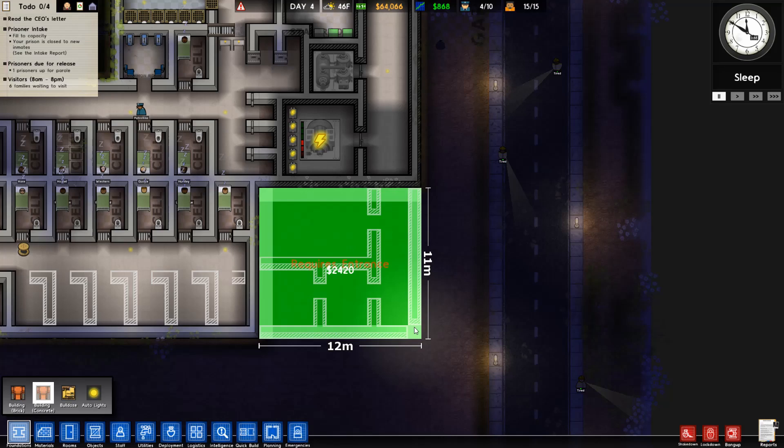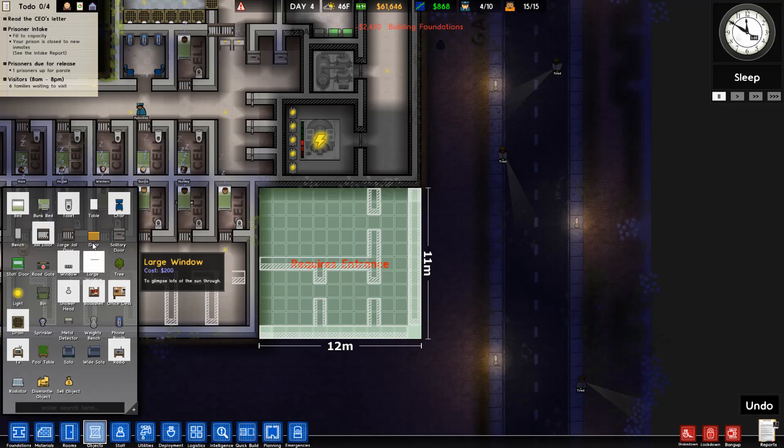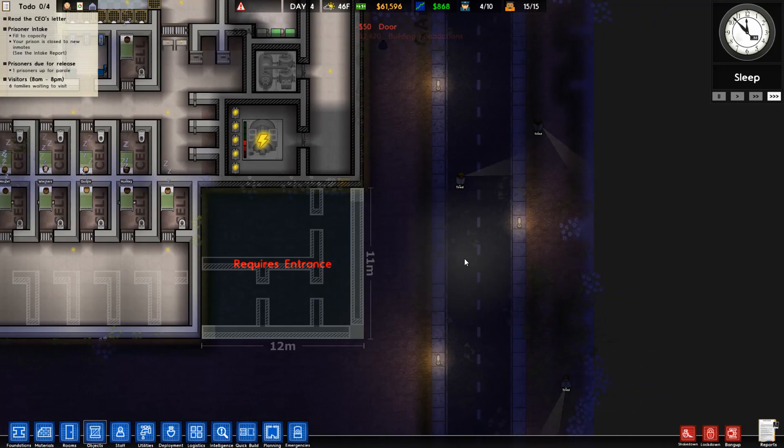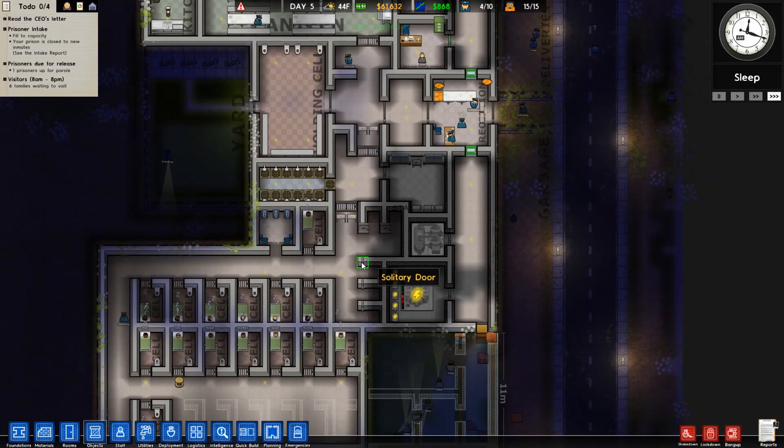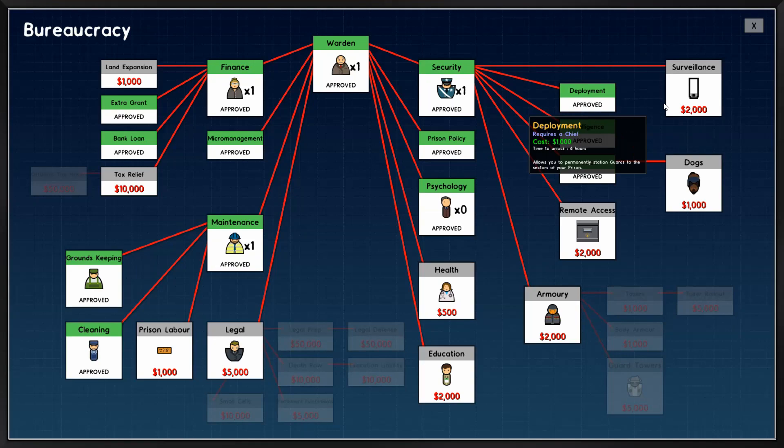Okay, foundation concrete as usual, let's get to work. We need a door — just do a door here. Work you little workers! You tired? Go rest — that's what I have the staff room for and nobody uses it.